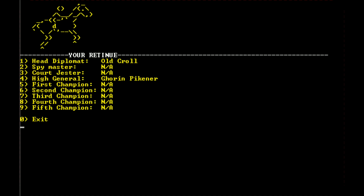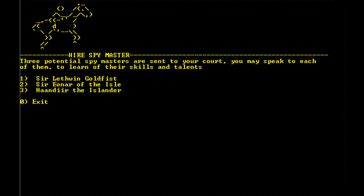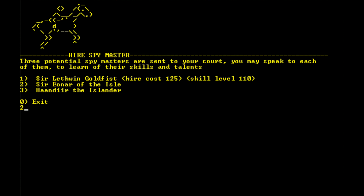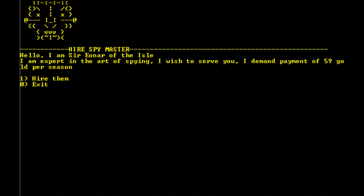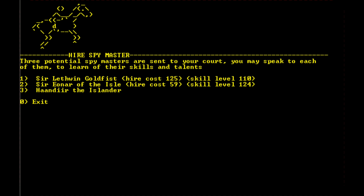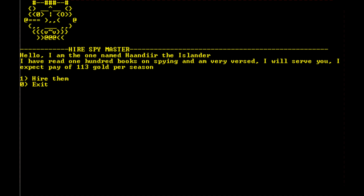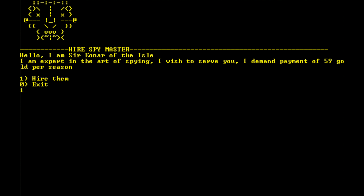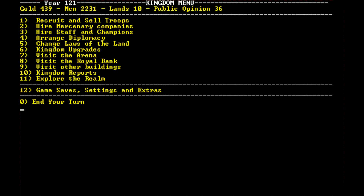A spymaster event: three potential spymasters are sent to your court. Sir Lethwin Goldfist demands 125 gold per season. Sir Arnor of the Isle demands only 59 gold per season — much cheaper. Hendir the Islander demands 113 gold per season and isn't as skilled. Sir Arnor of the Isle at 59 gold per season has a much higher skill level, so we're going to go ahead and hire him. This should help us get better spy reports.